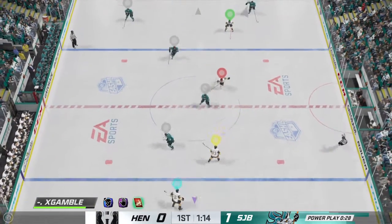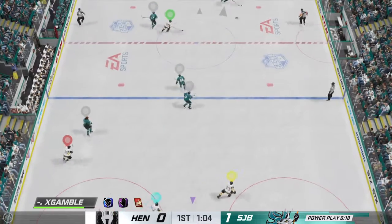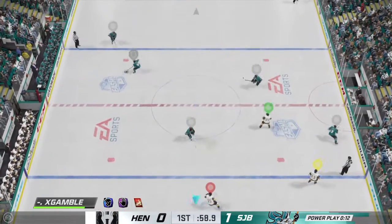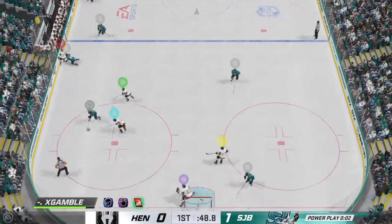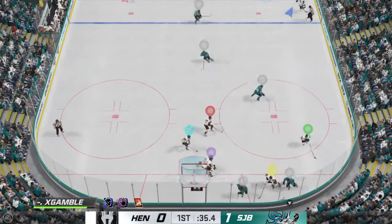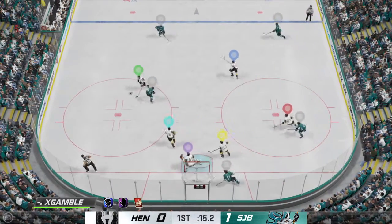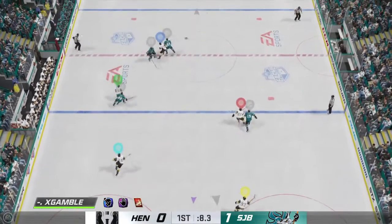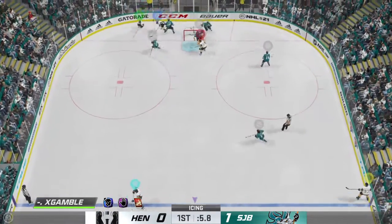One minute left in the first period. San Jose is working the puck near the point. Hart's back out onto the ice as we are back to even strength. Too passive, not aggressive enough — the puck gets moved around the outside of the penalty killers. Really doesn't become a dangerous power play and the linesman calls icing on the play.